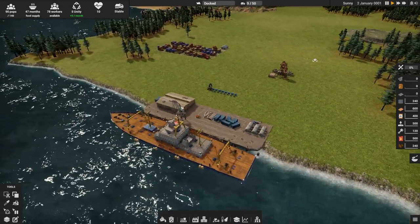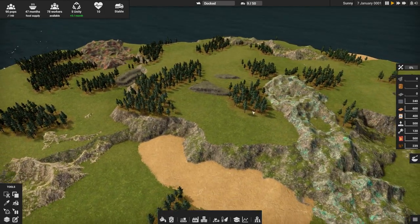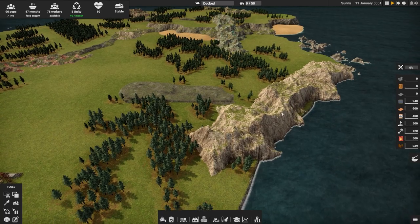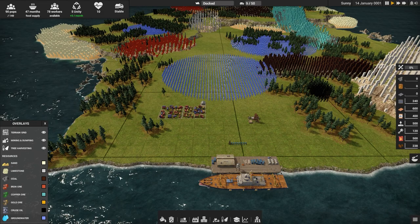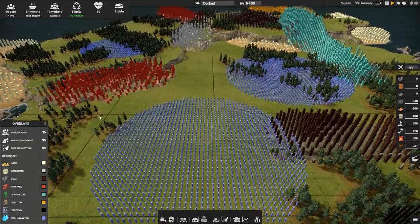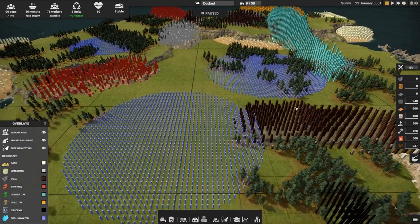We start off with a welcome message. I did turn the music off - I didn't care for it that much. Here's your island - it's got a bunch of resources. There's some iron over here, limestone, copper, a coal deposit, some salt. There's also a layers tab for resources that shows where everything is located. We have some oil right next to our base, which is really nice. There's sand over there and water underground.